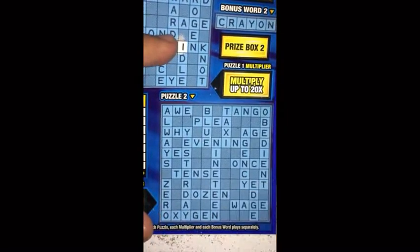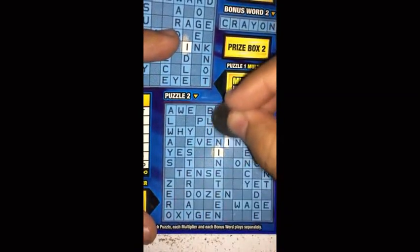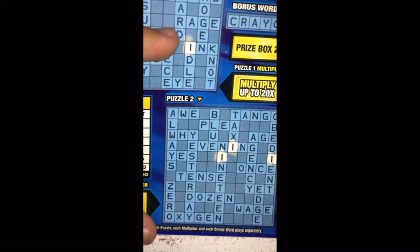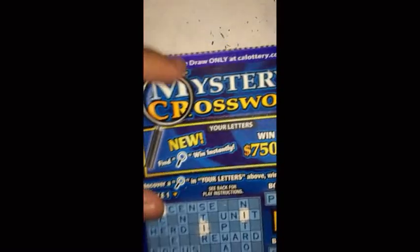Now for puzzle two — QI. Let's see what we get. Yeah, I don't think I saw any Qs in there. That's about it though.